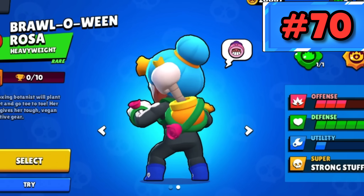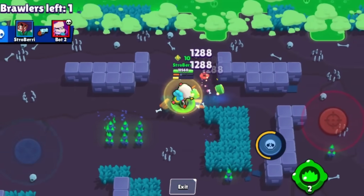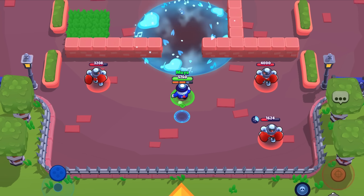Brawloween Rosa — this is just a classic skin. She becomes Sans Undertale with her super, so can you really complain? Smooth Lou gets some pretty interesting animations, but I feel they don't stand out enough from base Lou.